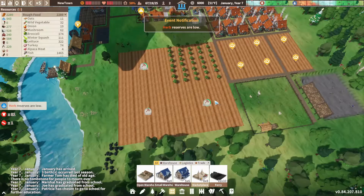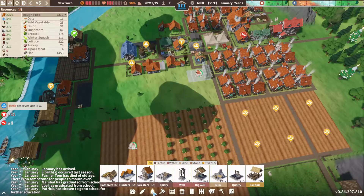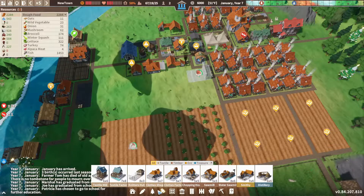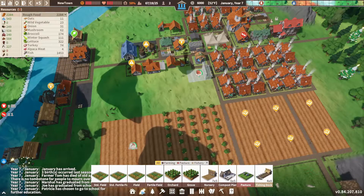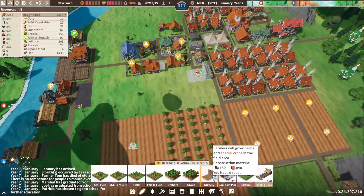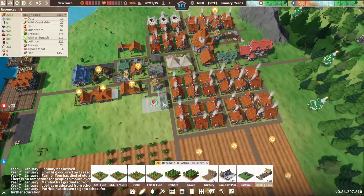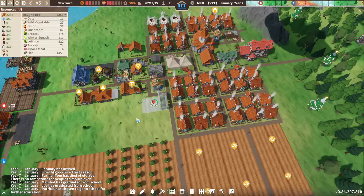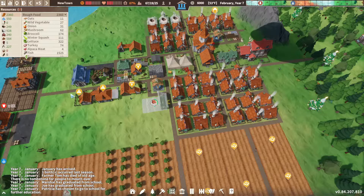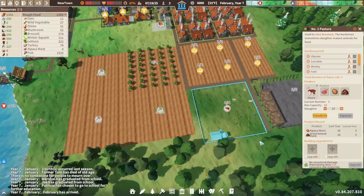Building these fields — we are still low on herbs. That's something we can deal with later. As soon as we get the nursery we can grow herbs, so that's good. A lot of things are in the red, so it's a pretty grim situation. I hope the alpaca farmers soon start generating more and more alpaca wool so we can get more clothing — that would be a big part of the solution.